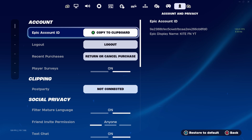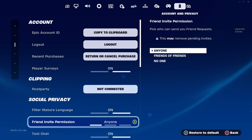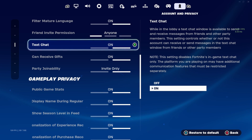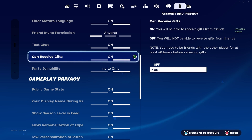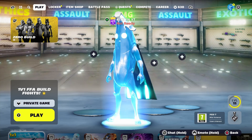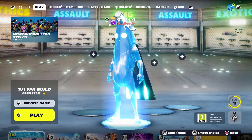Under account and privacy you'll see a bunch of options — account, Epic ID, log out, recent purchases, player surveys, post party, filter mature language, friend invite permission, text chat, camera sees guest, party join ability. These other settings do not matter — you just want to make sure that text chat is on, as this is a very important step. Also make sure that 'can receive gifts' is also on if you want to get the Teenage Mutant Ninja Turtle skin for completely free. Once you've got them both on, go ahead and save that, and then return to the main screen in Fortnite.